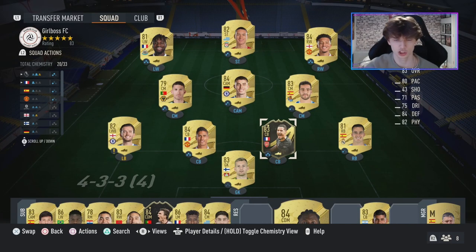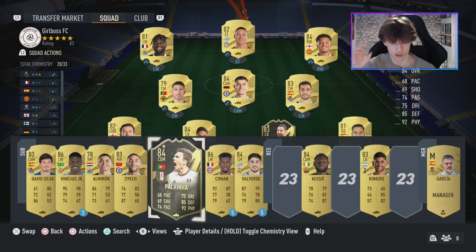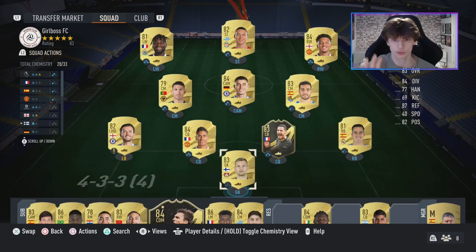This is the whole squad after a couple of days on the web app. We have Saliba in there, Varane who we packed, Maxi who we packed — everyone's packed from the web app. Sancho was a good pull as well, Kessier, a few decent loans including an Inform, and Paixinha who we got out of a random pack.